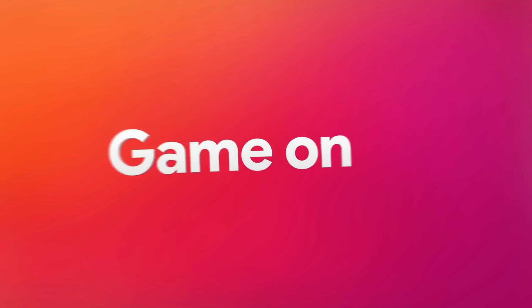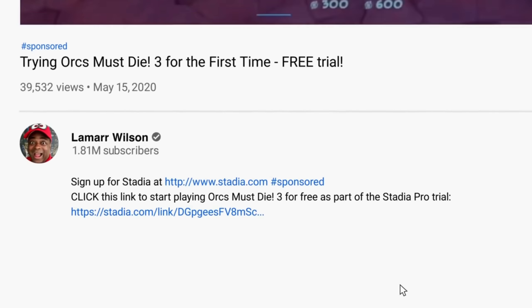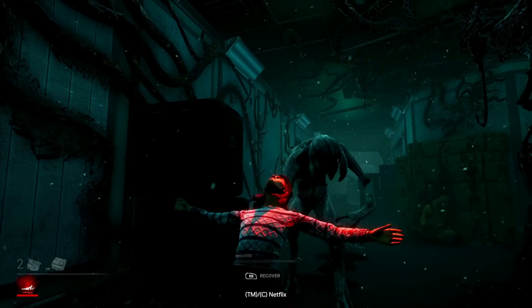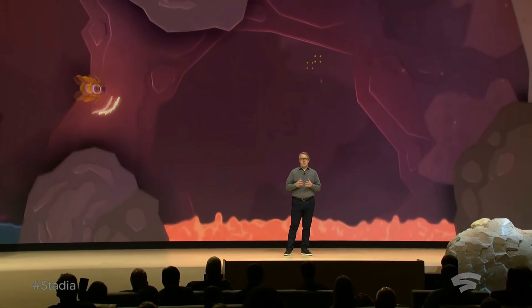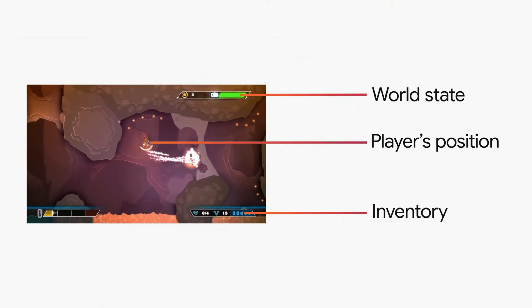There's still more to focus on regarding the streaming side. Stadia is set to get AV1 codec support. Currently Stadia uses VP9 and H.264 for video coding that streams our games. AV1 could reduce data usage, which would be huge in the United States given data caps. It could also mean that as 5G gets better and more widely adopted, you could potentially see 4K streaming over mobile data with Stadia games — something rarely discussed but very much part of Stadia's future vision.